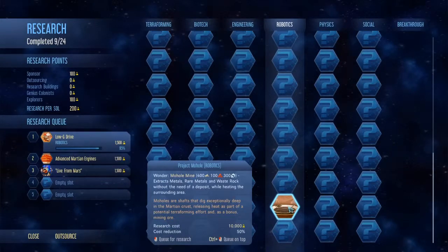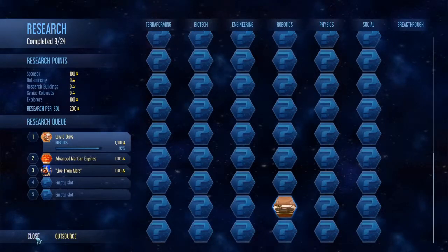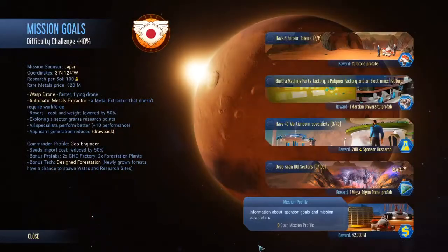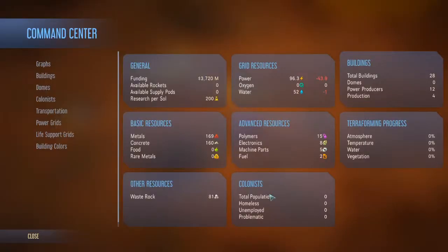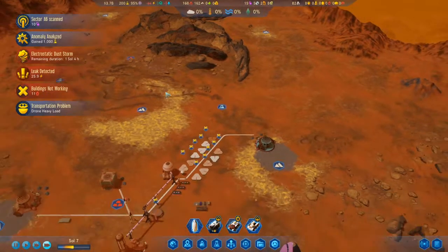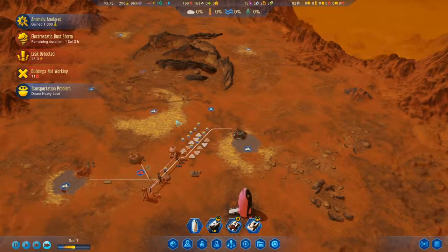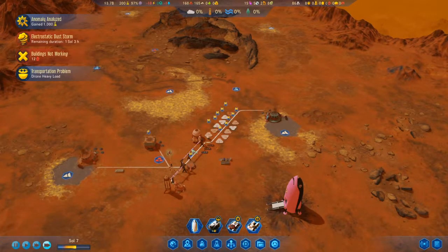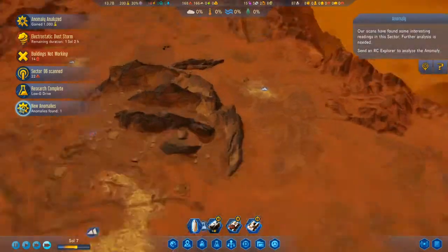10,000 research costs — that would take quite a while. I guess research costs haven't changed because I thought that would have been 20,000. We're getting lightning strikes and losing a lot of power because of the dust storm. Sector scan research complete.